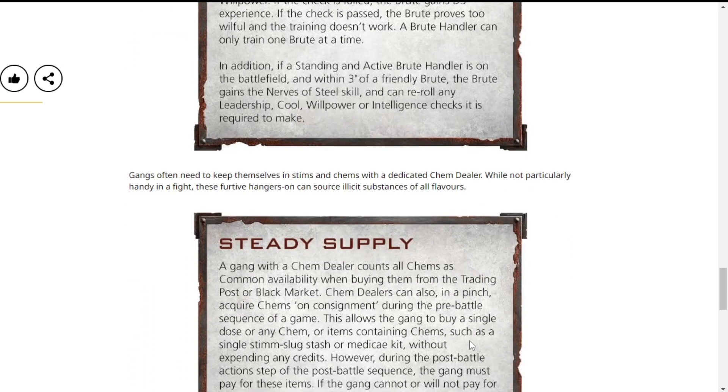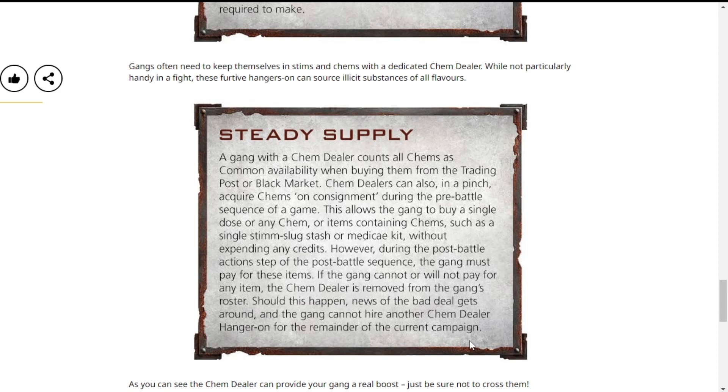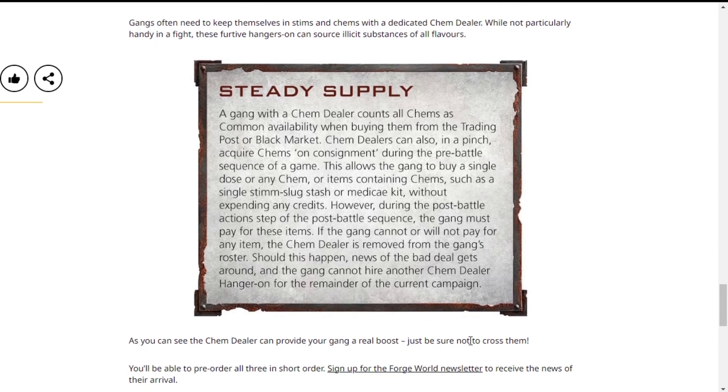I'm still kinda new to Necromunda. The other guy is the Chem Dealer — while not particularly handy in a fight, they just provide drugs. They can acquire chems on consignment: this allows the gang to buy a single dose of any chem, or items containing chems such as a single Stim Slug stash or a Medicare kit, without expending any credits. That is cool.